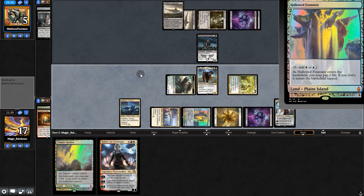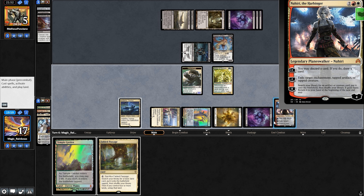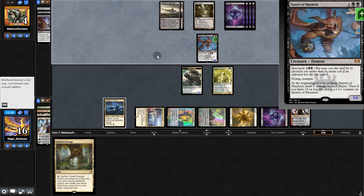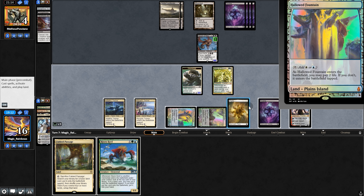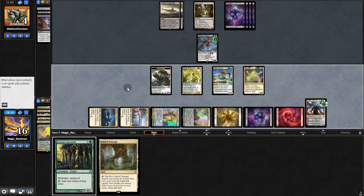Opening hand is land-heavy, so we're going to mull. We'll keep the next one. We mount on black, opponent plays Scrounger, we each play Voice, opponent be swinging — trade I suppose. Opponent plays Spawn, we play the hound and pass. Let's see if they have removal for it. Thought Seize, taking away Escape. But then they're passing. Voice, try them, and pass back. Opponent passes, and it's Teferi!